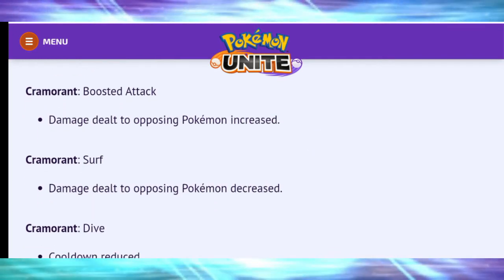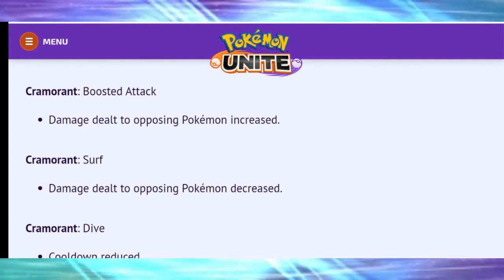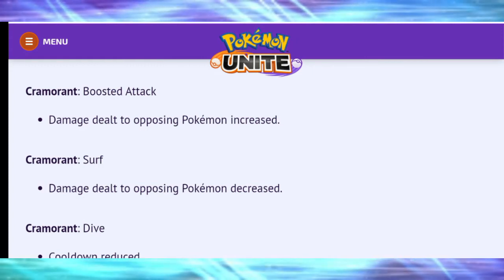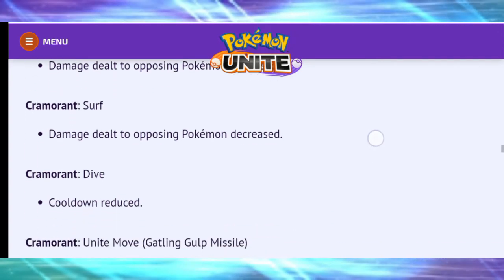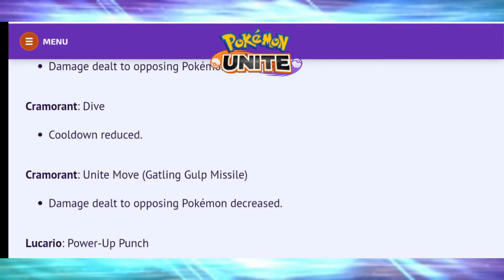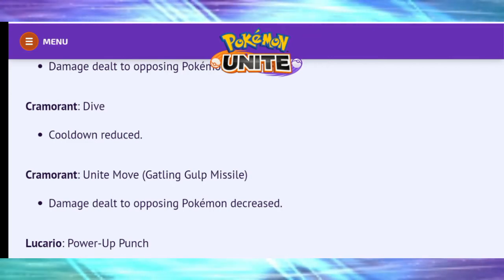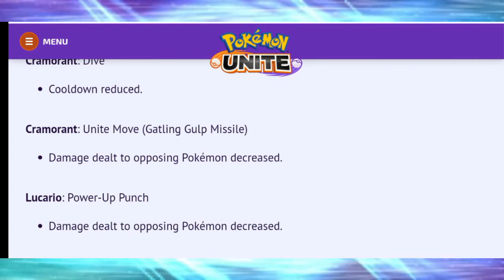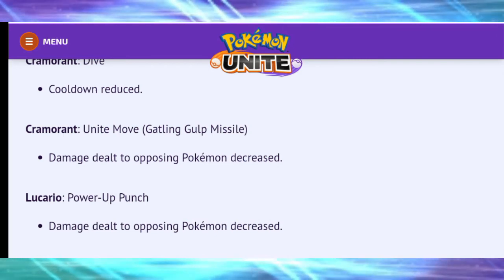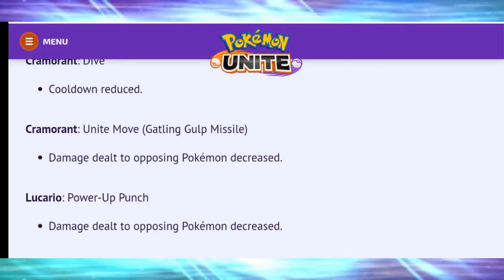Cramorant has also been nerfed, which is disappointing — I had a 12-win streak with it. Boosted basic attacks damage increased, but Surf damage decreased. Dive cooldown reduced, but that's not where Cramorant wants to be since it's not the bulkiest Pokémon. Gatling Gulp Missile damage also decreased. So it's had quite a heavy nerf overall, which is quite depressing.